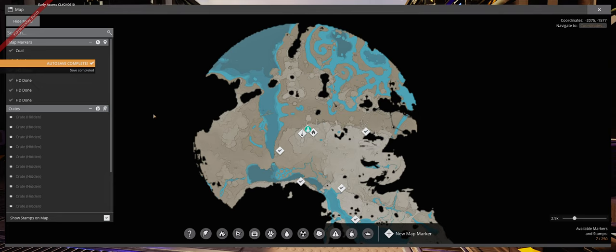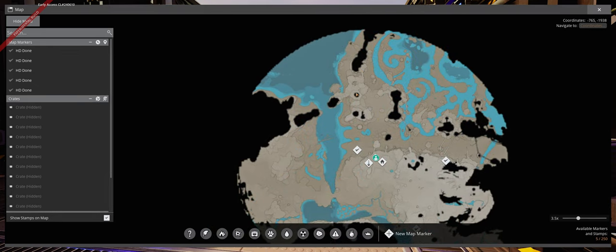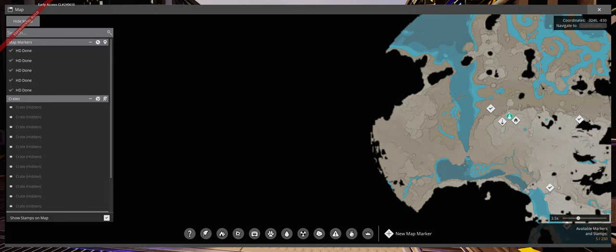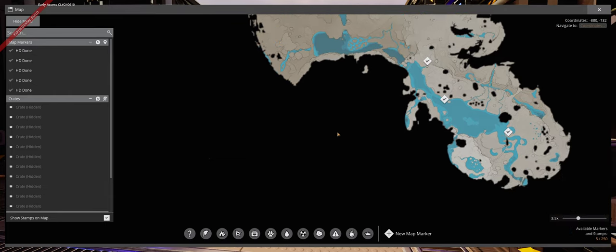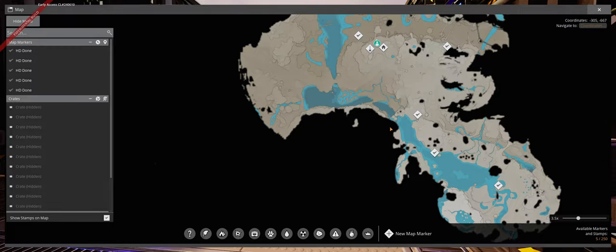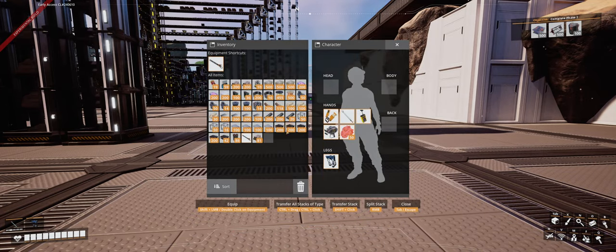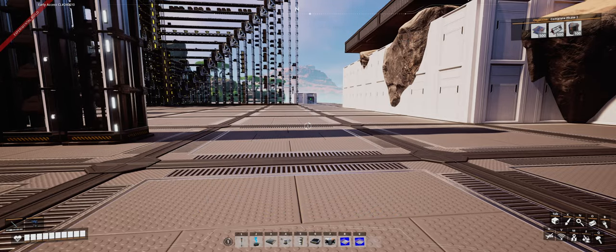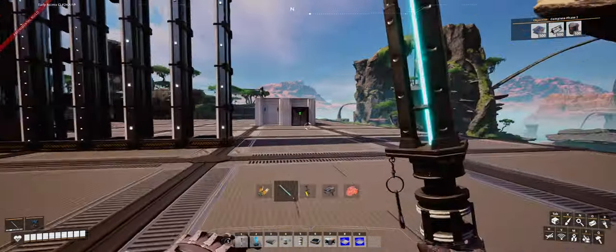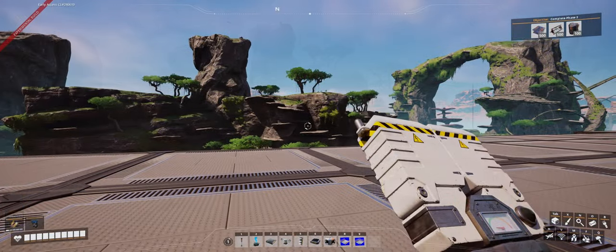I've already planned the route a bit. Here's where we are on the map — the first one is up here, then we move into this unexplored area where there are quite a few. Depending on how we do and if we have time, there are a couple more down here that I remember being kind of scary. We'll make a big circle. I have plenty of rotors, motors, building materials, and our weapon loaded up.